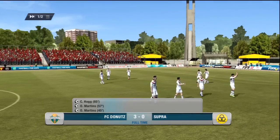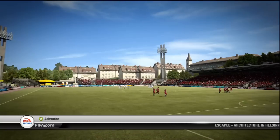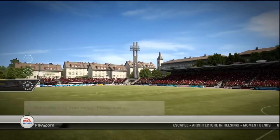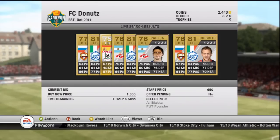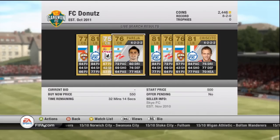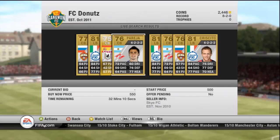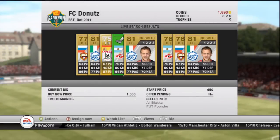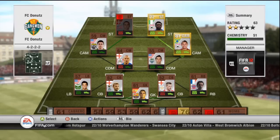We get quite a nice amount of coins from this game — 862 — and our DNF is almost at the max, which is nice. Then I decide to buy a center back because I think we need one. I buy this guy Pereja who has quite nice stats: 72 pace, 76 defending and 77 heading, which is quite alright. Then we just put him into our squad.